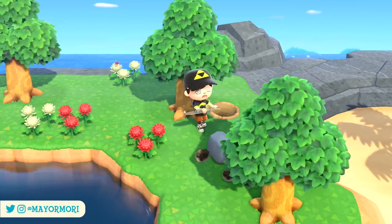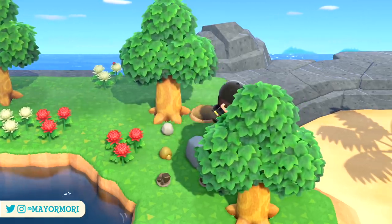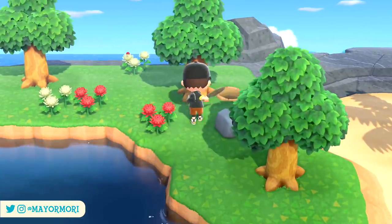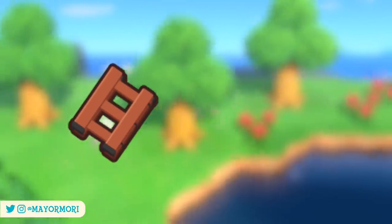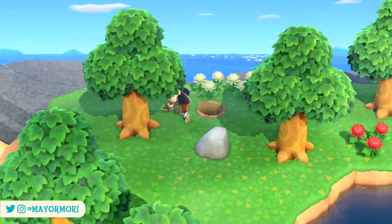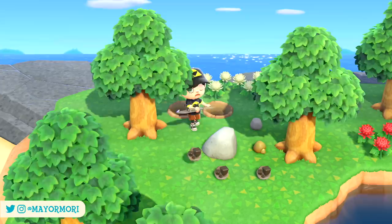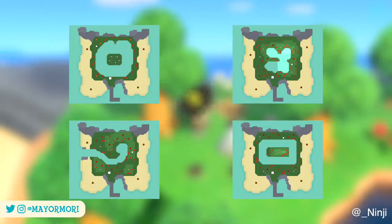The mystery island you visit is selected randomly at departure, based on a probability weight, whether or not you've built the town hall, and if you're carrying the vaulting pole and ladder. The percentages differ slightly if one or more of these factors are different. I'd always encourage you to carry all the tools you may need, especially if you're hoping to come across a rarer island — if you're not carrying a ladder or vaulting pole you'll never visit the money rock, big fish, trash, or shark island amongst others.